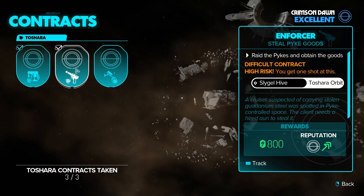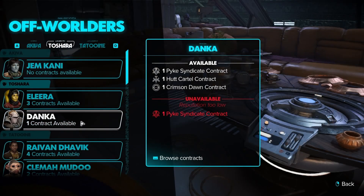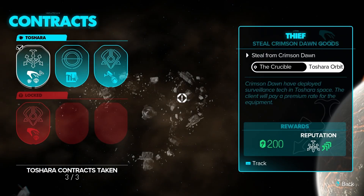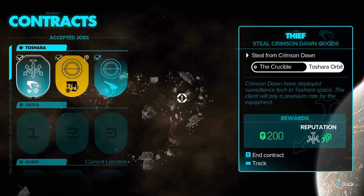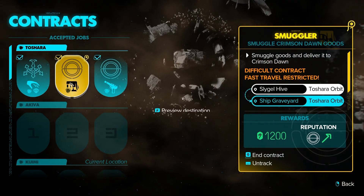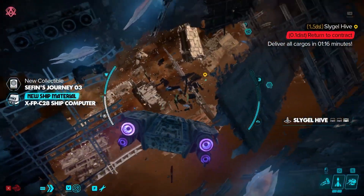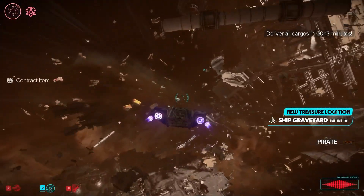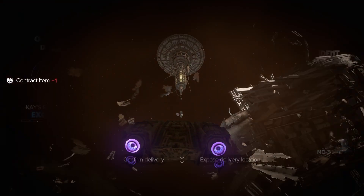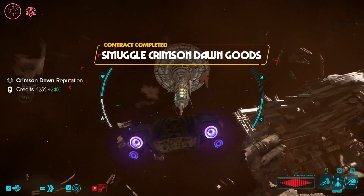By far the fastest way to gain reputation and credits is contracts, but there are specific ones to focus on — delivery contracts. Try to do the ones that are in orbit; sometimes you can get two to three in a single orbit and do them all together. On the final step of delivery contracts, you'll have the decision to side with the syndicate you got the contract from or go against them. 100% of the time, if you go against them, both the money and the reputation double. Turn and burn these quests and it's a fantastic way to gain fast reputation and credits.